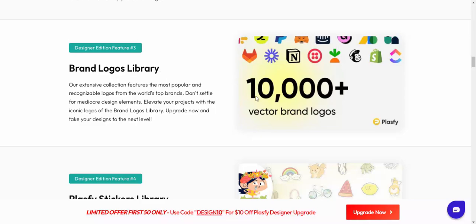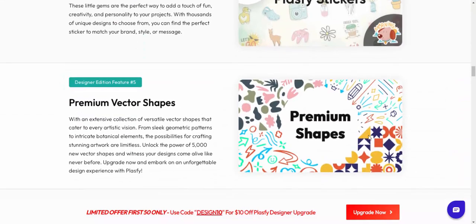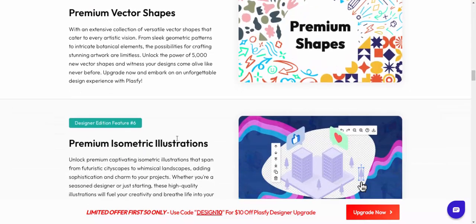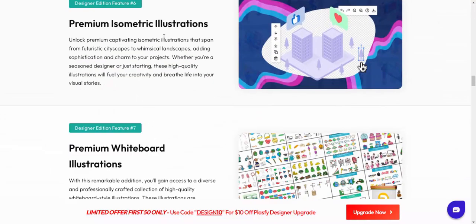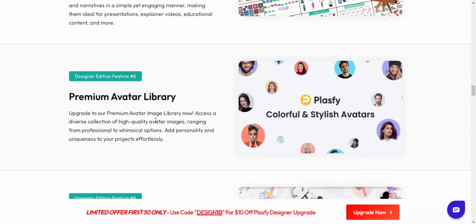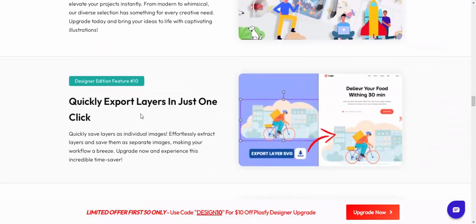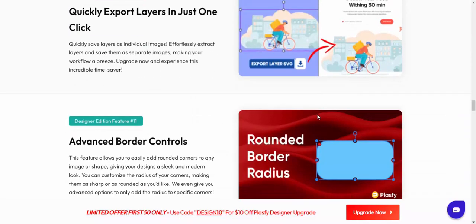Step number three: brand logo liberty. Classified sticker liberty. Premium vector shop. Premium economic illustration. Designate feature editor number seven: premium brand illustration. Number eight: premium avatar, stabilization, and quick export in just one click.